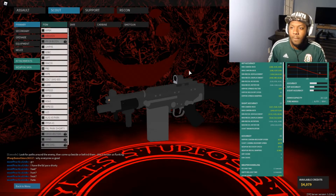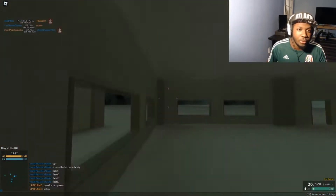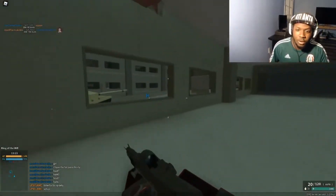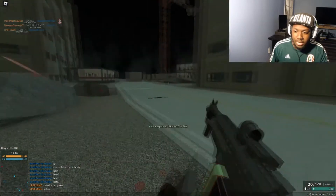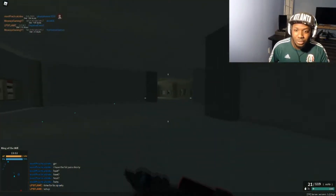The attachments I'm using for the Fowl Para Shorty are Reflex, Compensator, Stubby, and Full Stock, which is great for reducing recoil and making it shoot a bit more accurate. I just want to show you how powerful this Fowl Para Shorty is at CQC — it really looks like a breeze too.